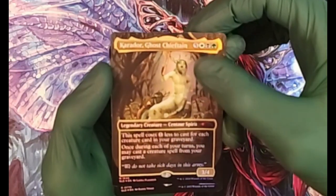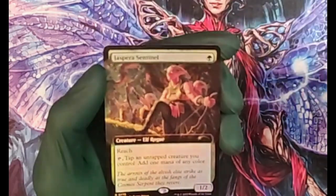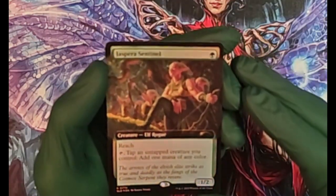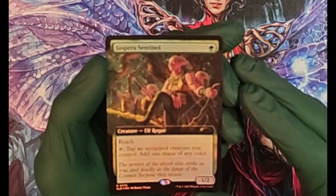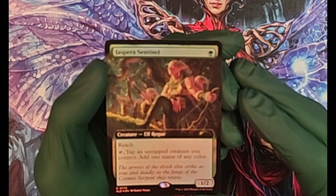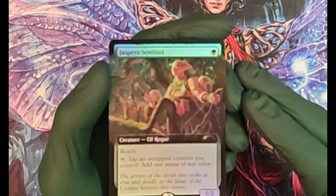I really like the art on these. I do some dioramas in my spare time as well, so it's neat to see them on some Magic cards. The bonus card is Jaspira Sentinel — an Elf Rogue with reach — and tap an untapped creature you control to add one mana of any color.